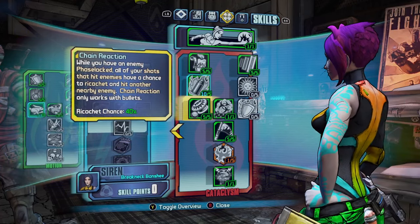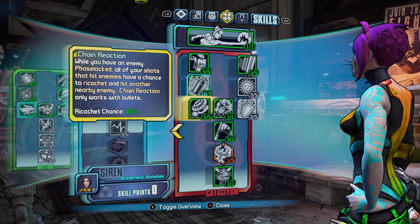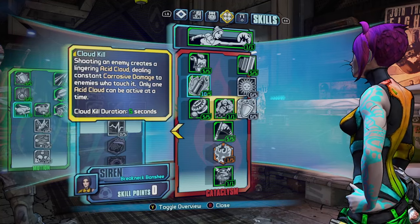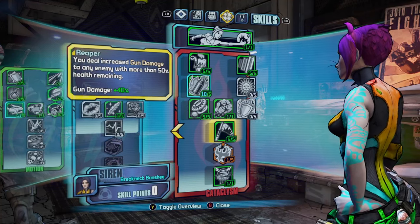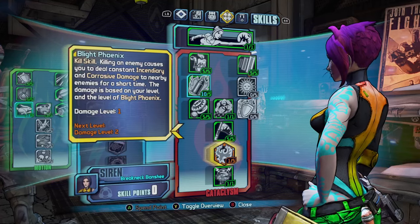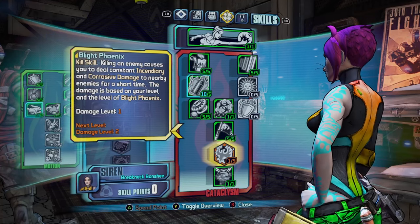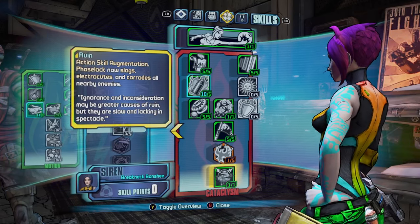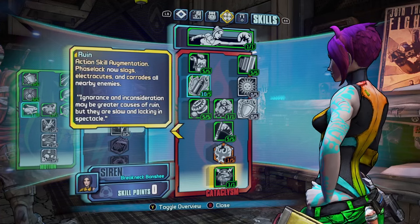We have Chain Reaction, which gives you a 40% ricochet chance, so your bullets ricochet everywhere. We have Cloud Kill, which is an essential one to get — gives you Corrosive damage. Then we have Reaper, which gives you an extra 40% gun damage while an enemy is above 50% health — really good for bossing. I put one point into Blight Phoenix just to proc the skill with a leftover point, but you don't really need it. And Ruin is one of the best skills — it slags, electrocutes and corrodes all nearby enemies in your Phaselock. Really great skill, I'd recommend it.